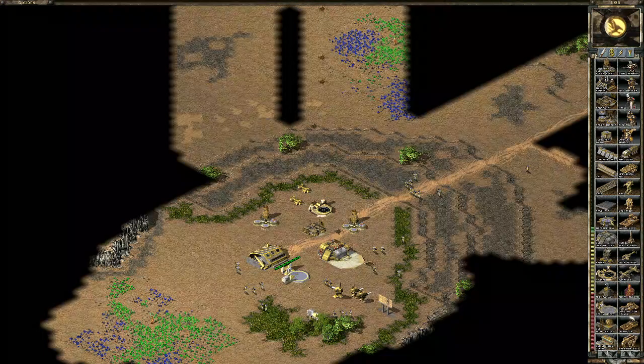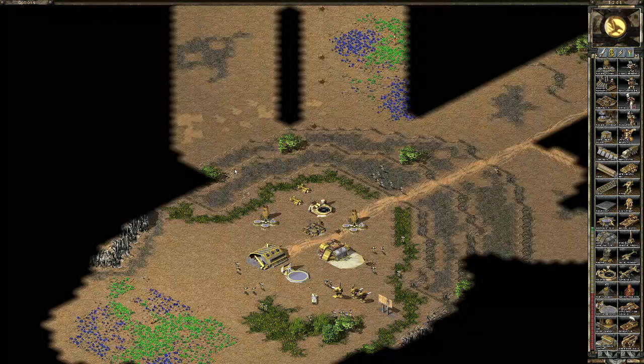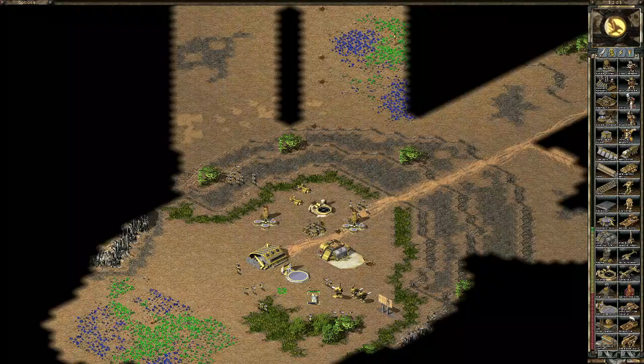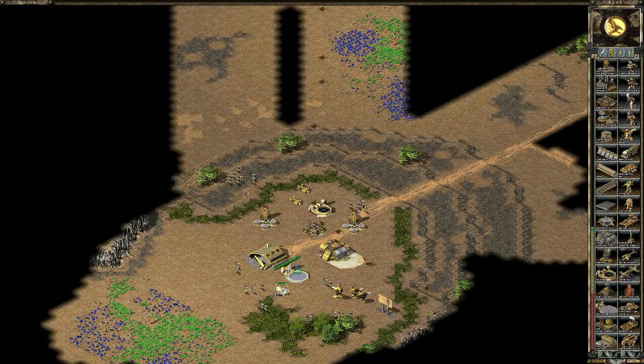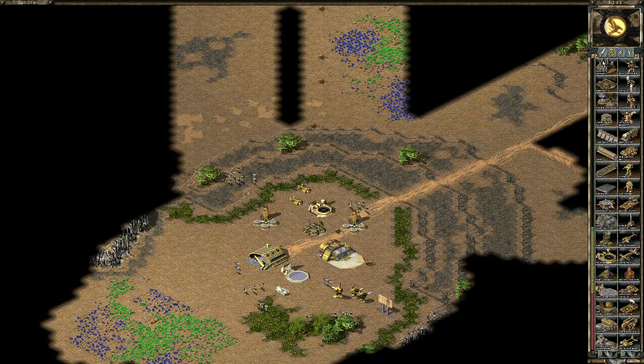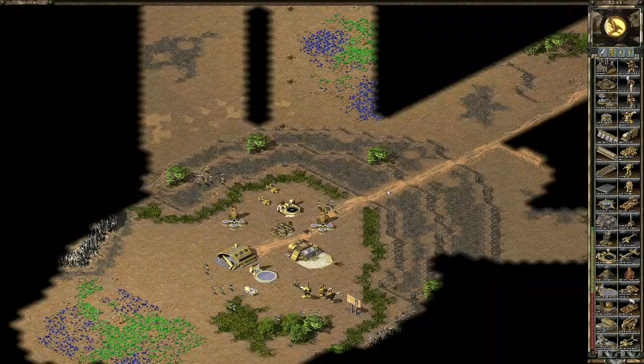Testing orca fighters: 506 to 700 — so two orca fighters sold for $700 total. You can produce a Tiberium refinery, sell it, and sell the harvester — but the math shows you actually get $1,700 back, not a $100 profit. Even with blue Tiberium in the harvester it still sells for $700, which is 50% of the $1,400 purchase price. So you're $300 short selling a refinery and harvester — I was wrong earlier.